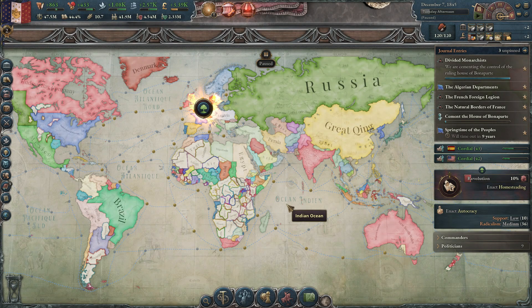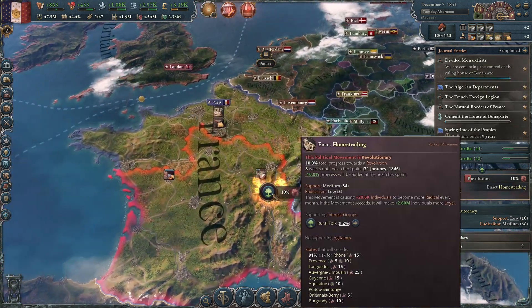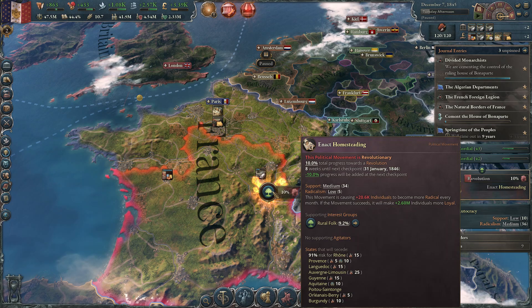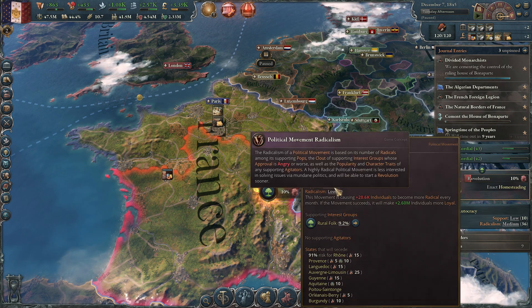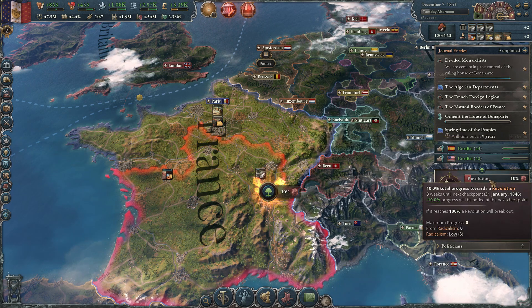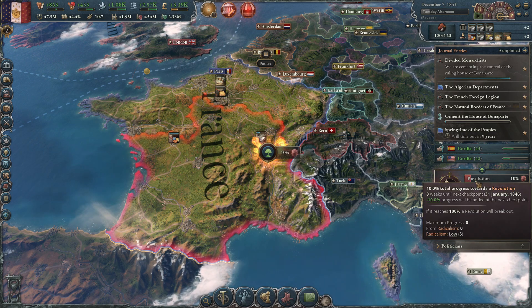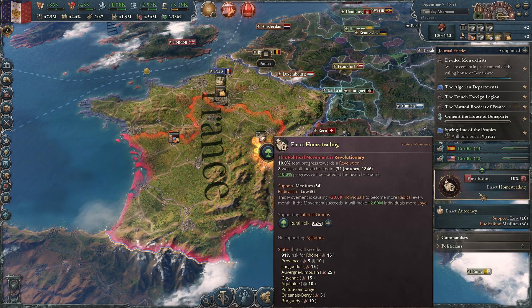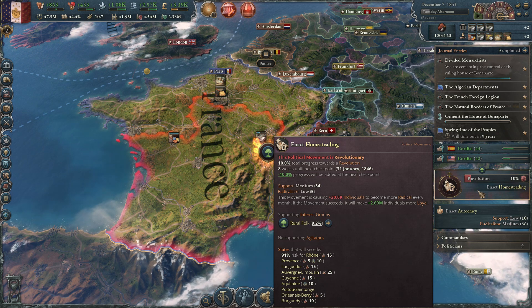Hey, what's up guys? I'm Rick Torn and welcome back to Victoria 3: Voice of the People. So in today's episode, we might be dealing with a civil war or revolution here. They do not have a lot of support, and the progress is supposed to go down by 10%, so they're going to be losing the progress they got from that event. I never really have to interact with this mechanic because I avoid revolutions and civil wars.